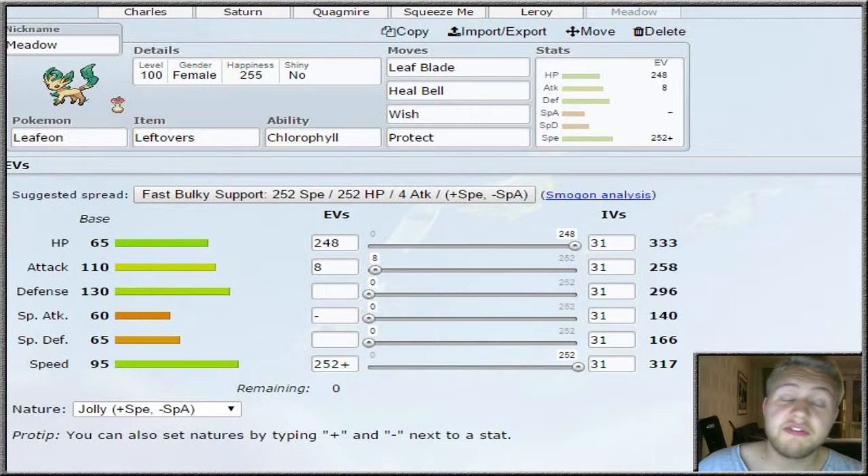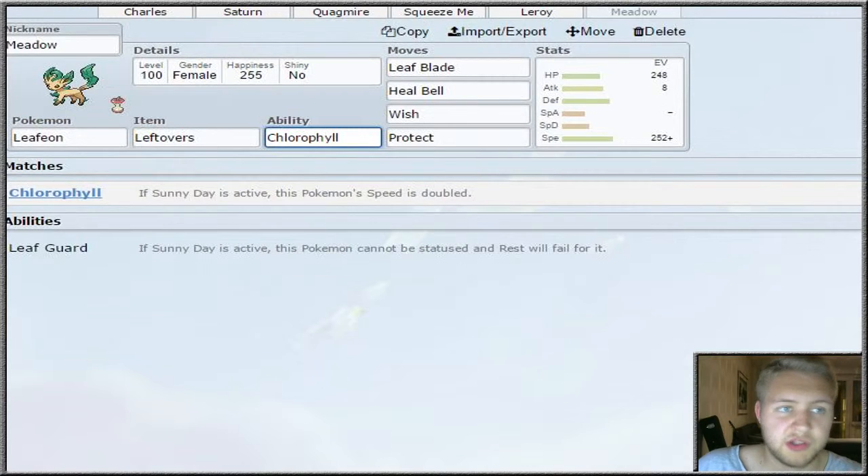Then we have Meadow, our Leafeon, with Leftovers and the Chlorophyll ability - I didn't want to give it Leaf Guard because we're not going to use Sunny Day. Rocking out Leaf Blade, Heal Bell, Wish, and Protect. This is a great Pokemon - it's got good Defense and quite high Attack, and I still do a lot of damage with it. Max Speed and almost max HP.